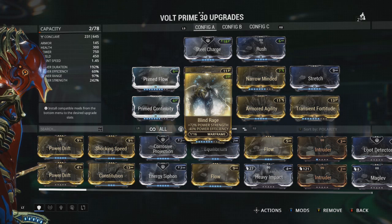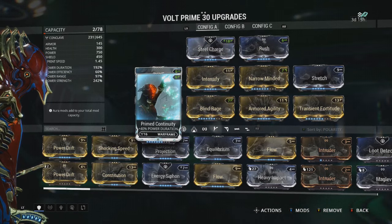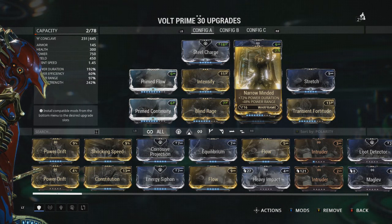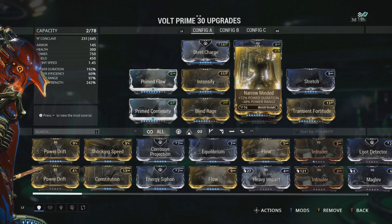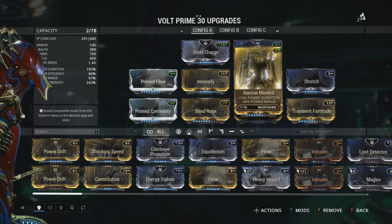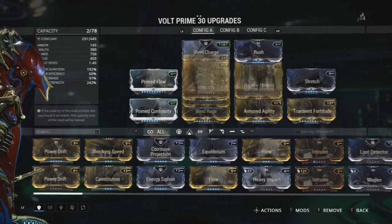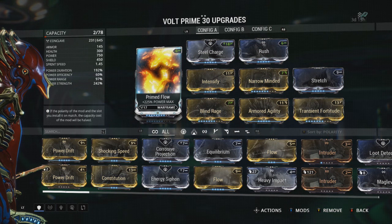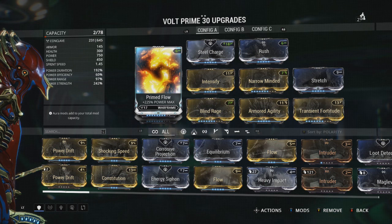For duration you want Narrow Minded and Prime Continuity — it has to be Prime Continuity, fully maxed out. With that you can run for an immense amount of time and clear out enemies in the blink of an eye, just like a speedster. You also want to throw on Prime Flow. You want a big energy reserve because speedsters need a massive energy reserve to be able to run at that speed and maintain the duration they need.